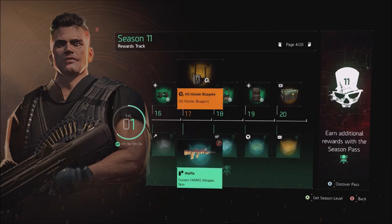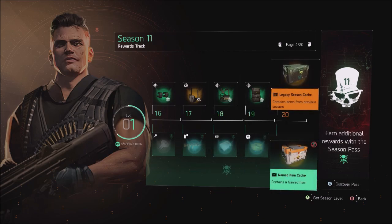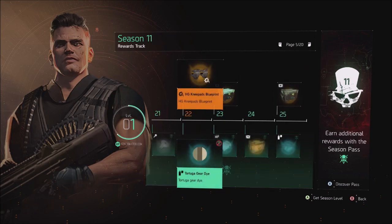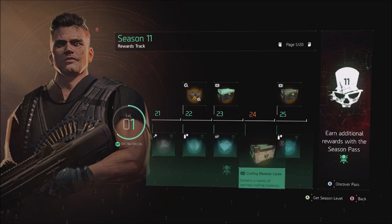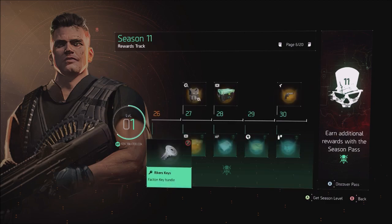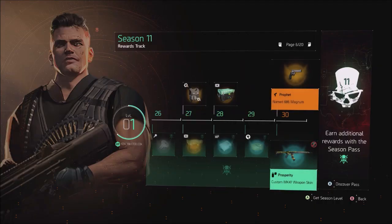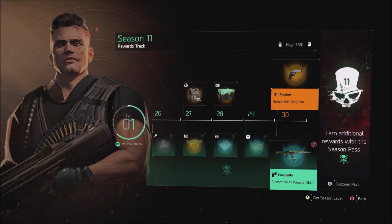At level 17 you can also get the Waffle Cone skin — I thought it was blood at first but it's actually based on ice cream. There's legacy season cash at level 20, and at 22 you get the HG knee pads blueprint, another cash at 23, a legacy cash at 25. For the premium track you get the blueprint for the new brand set, the new Profit 686 Magnum — a normal gun with a named talent — and the Prosperity Custom Mark 47 weapon skin.